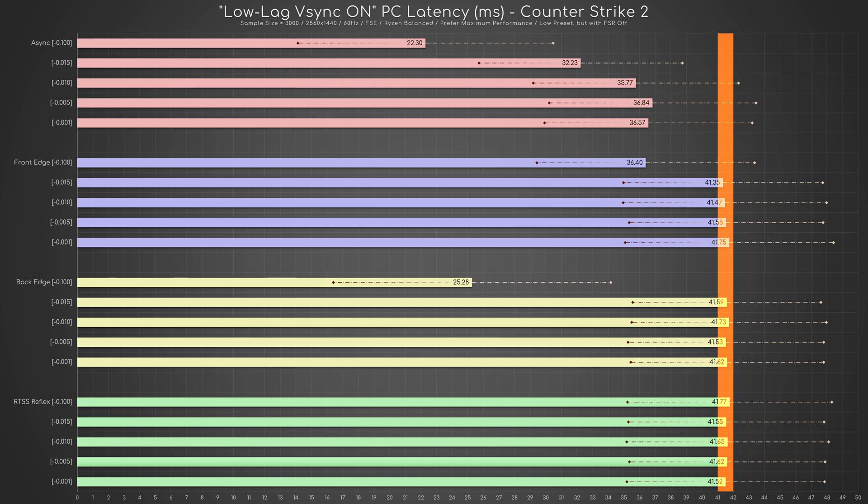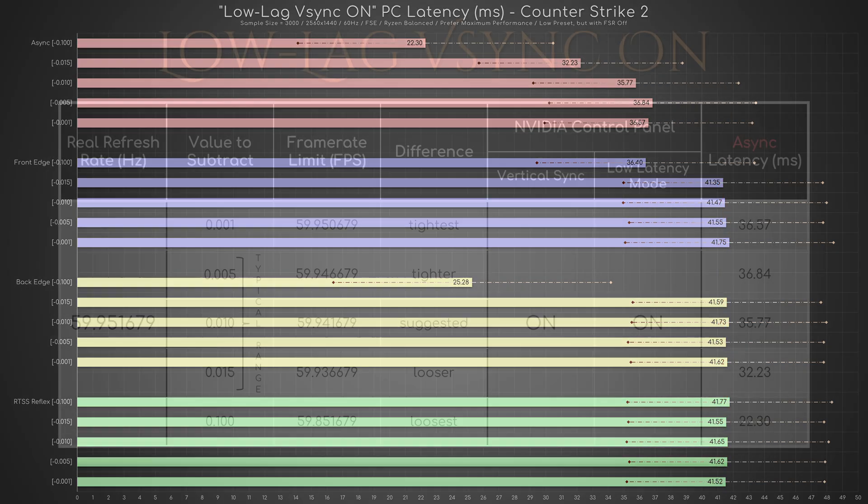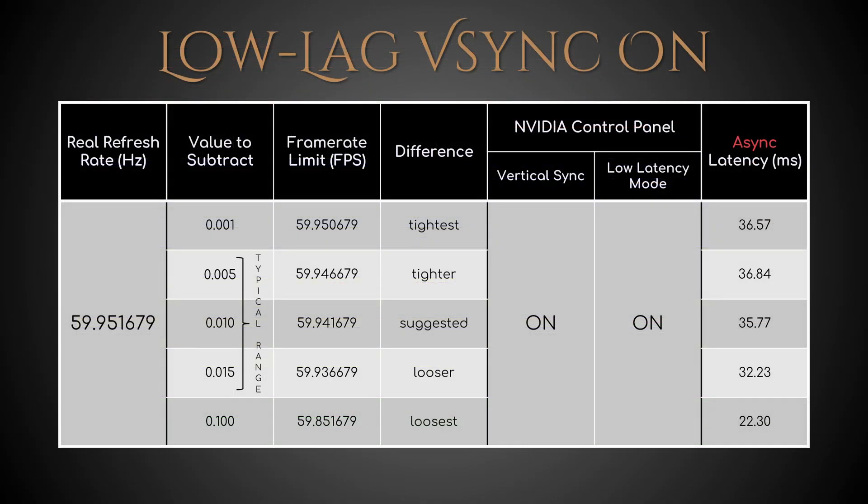Therefore, if I wanted the lowest-lag vSync-on behavior on my PC, I should use the RTSS default frame limiter and a frame limit of 59.851679.